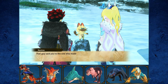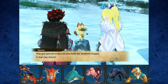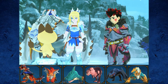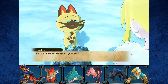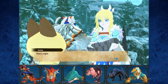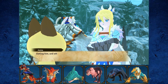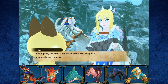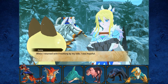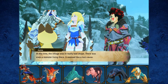A villager mentions the windmills. Avinia explains that he was terrified of Frost Fang at first, and getting him and other villagers to accept Frost Fang was a painfully long process. When she returned with Frost Fang by her side she was hopeful, but at the time the village was in really bad shape — there was even a monster living there. It seemed like a lost cause.